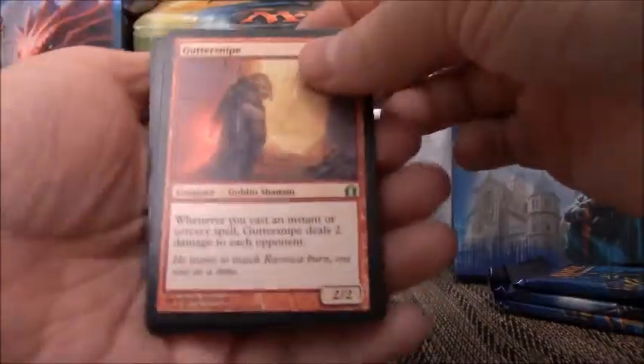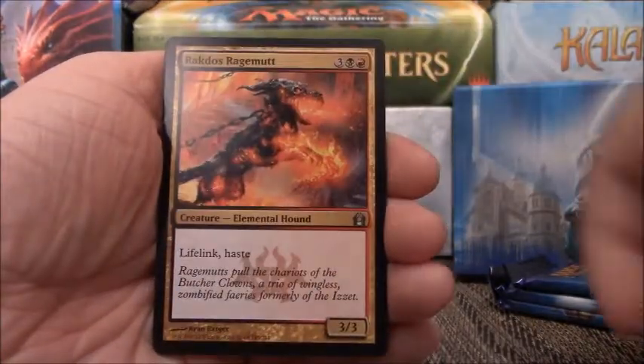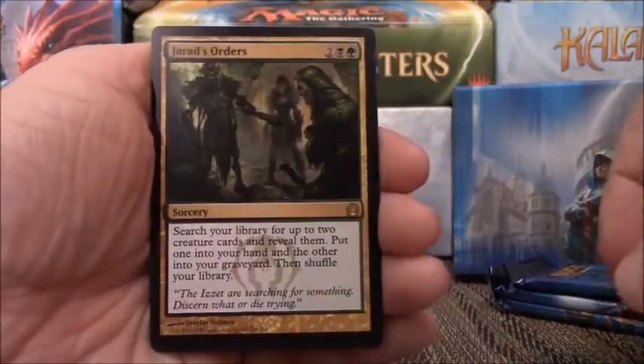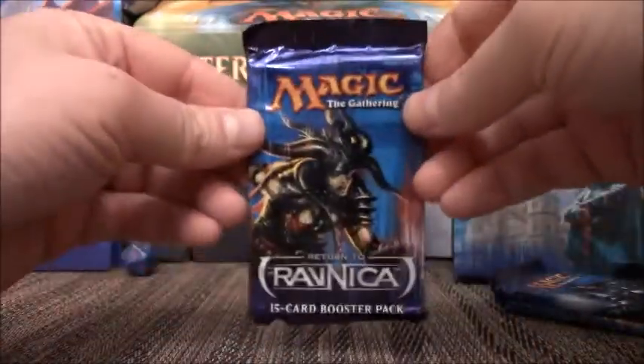Another Gutter Snipe, another Izzet Keyrune, Rakdos Ragemutt, Geralf's Messenger, and an Island. Three packs to go.